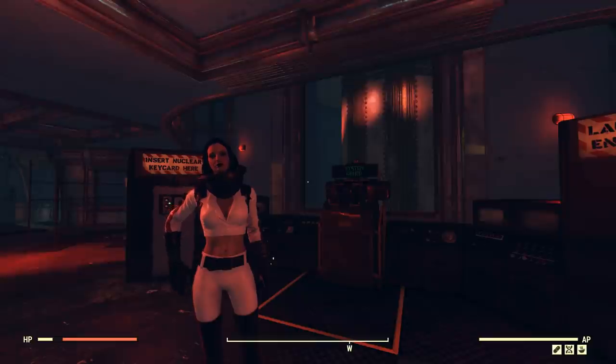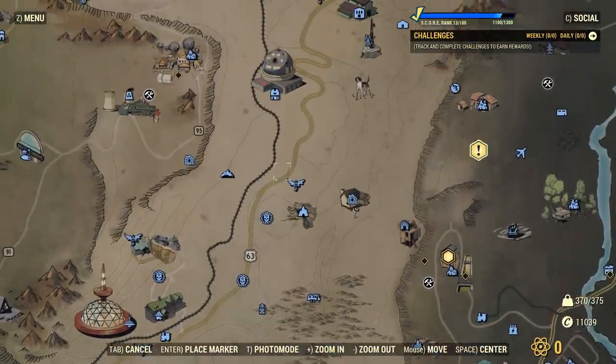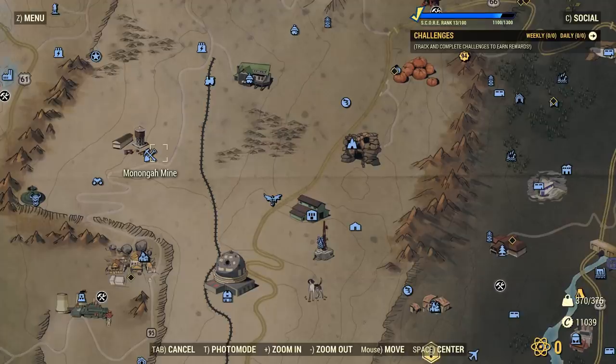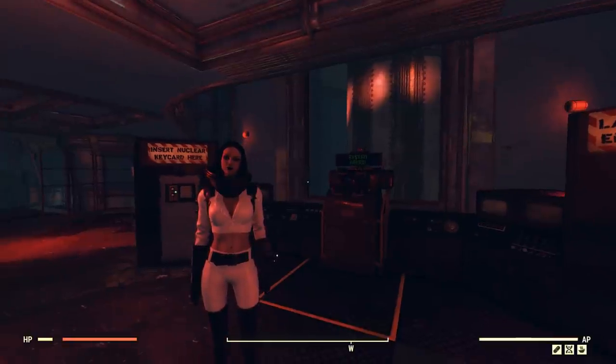G'day, this is Captain Noob, and in this video I'm going to be giving you a few tips on how to defeat the new Raid Boss. The new Raid Boss is called Earl, and you get him by nuking Monongamine. It starts a Colossal Problem event - you have to go down in the mines and kill a Wendigo Colossus, which is one of the tougher enemies you'll face in the game.